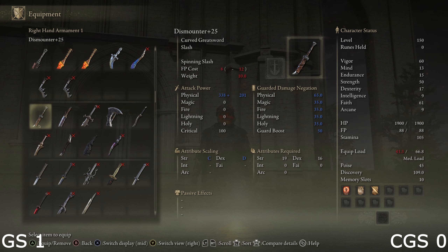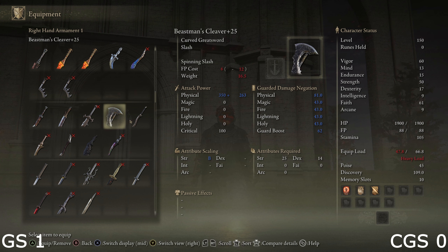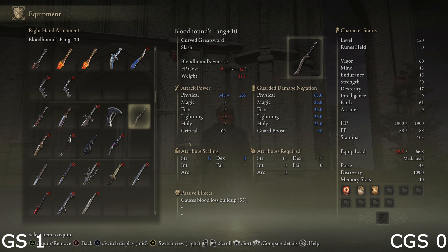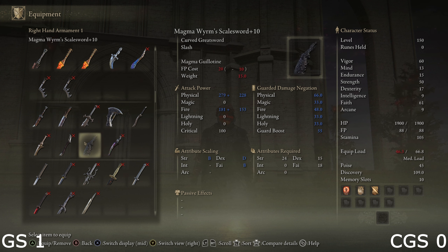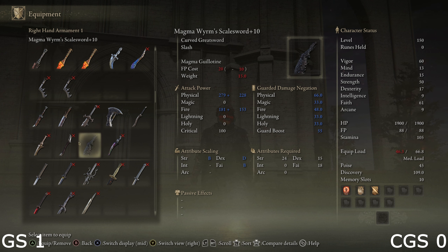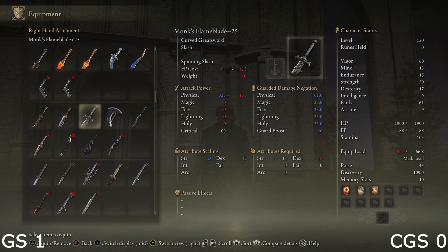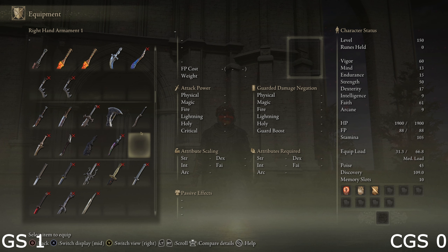As for the curved greatswords, they can be pretty decent in terms of variety. However, I'm not going to hold a candle to regular greatswords, because there's literally less than half the amount of curved greatswords compared to regular greatswords. But there are decent options for dexterity, decent option for strength, a good quality option that can do bleed, good arcane bleed option, good option for faith, an option for intelligence although it sucks, and some differing movesets in the Omen Cleaver, Magma Worm Scale Sword, and the Murk Curved Sword — even though the Murk Curved Sword sucks as well. There is some variety here, probably A tier, but it will obviously pale in comparison to the greatswords.